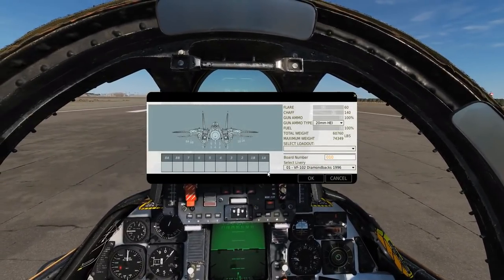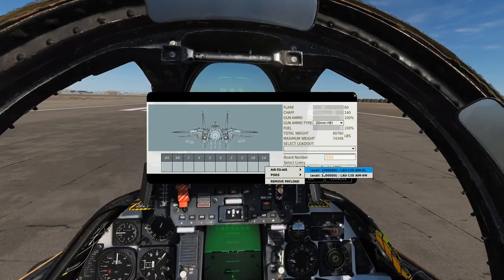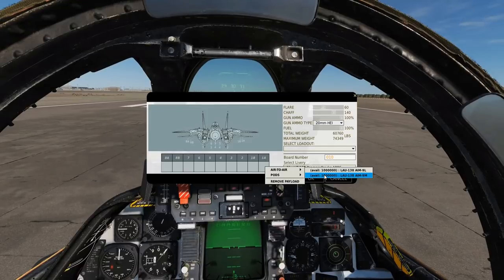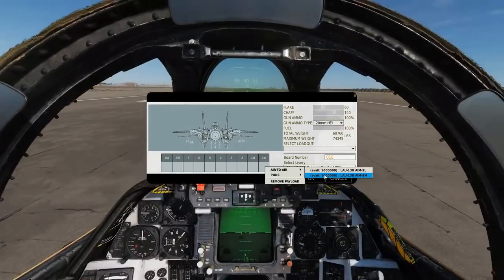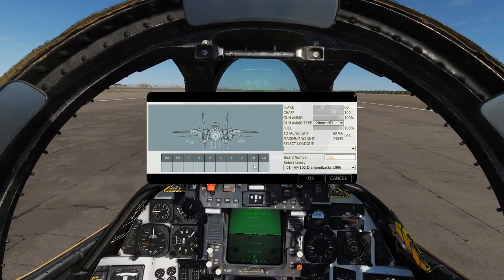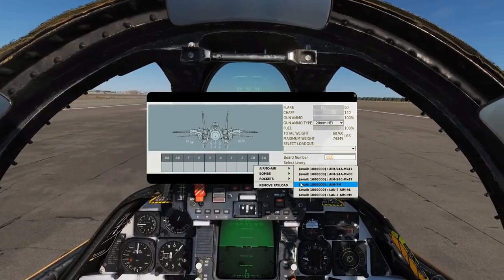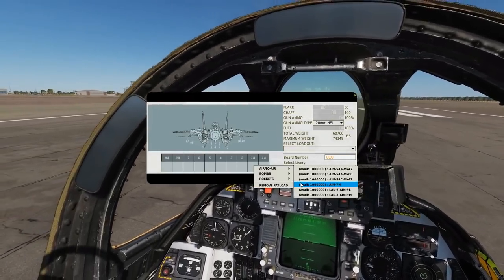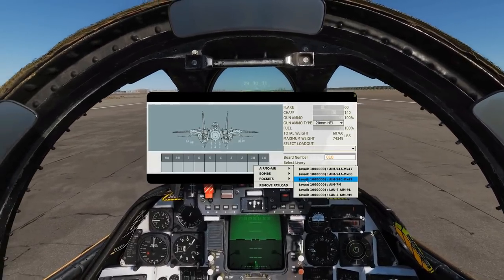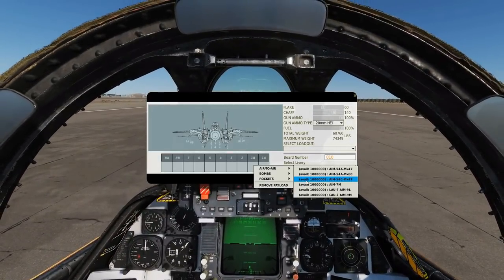Starting on the outermost pylons — 1A and 8A — we have the AIM-9 Sidewinder, L and M variants. Both are all-aspect IR-guided missiles, the M being the latest and best model. The aircraft can carry these contemporary with the F-15C and A-10C in DCS. We also have smoke pods and a dummy Sidewinder pod. On pylons 1B and 8B we find the AIM-7 Sparrow M variant — a semi-active radar homing medium-range missile, roughly 20 miles max range.